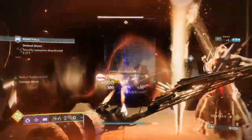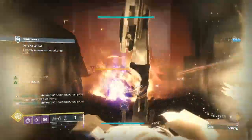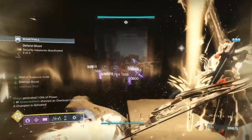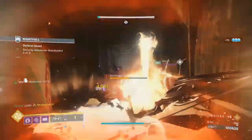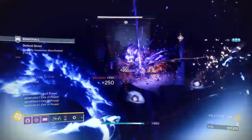We can pair this subclass with the powerful Le Monarque bow and Elemental Armaments mod so that we can produce wells as we go. From here you can become a walking empowering tank capable of supporting yourself and your team from start all the way to the very end of your mission. Very easy, and once I put this together you'll see how absolutely powerful this build can get.